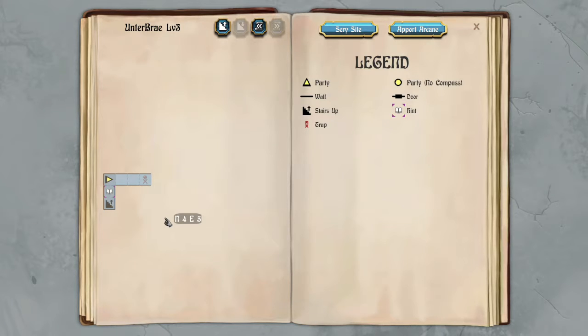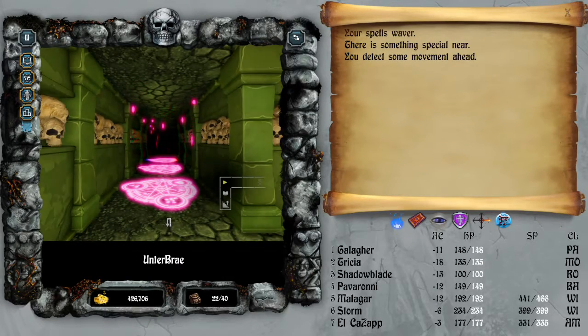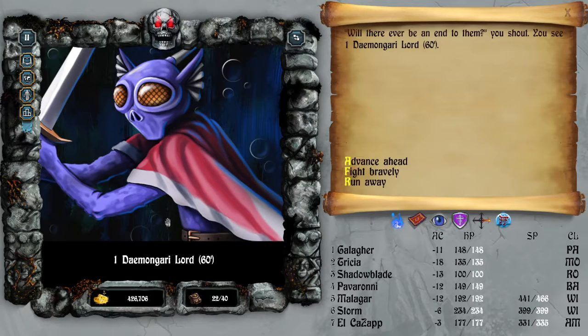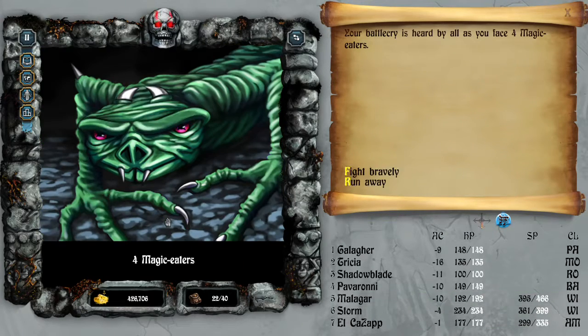This game will, sometimes, just throw something very, very nasty at you. Demongary lord — can we run away from this? We can. We're losing our spell points now.